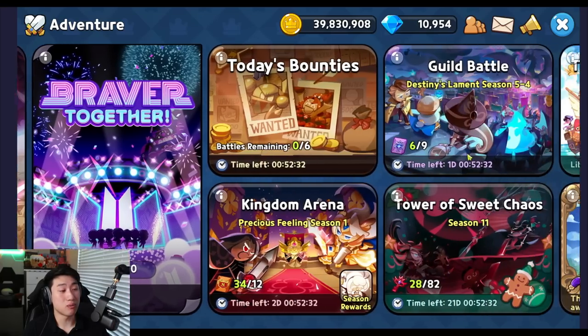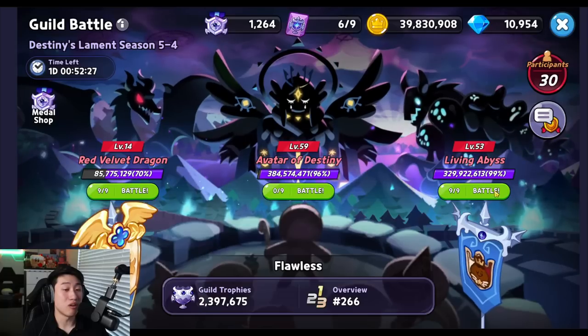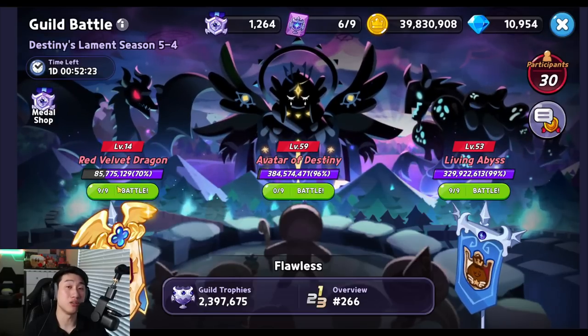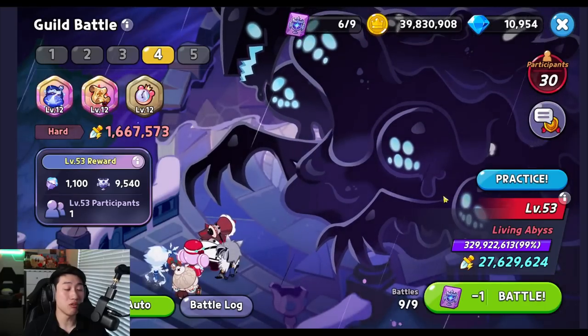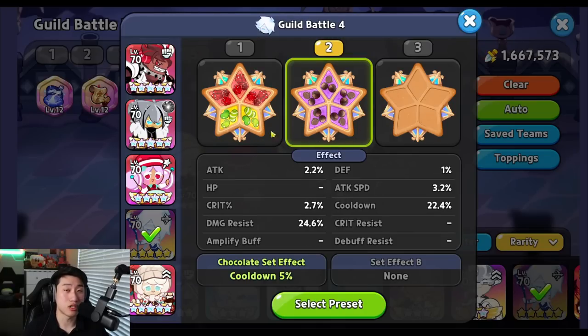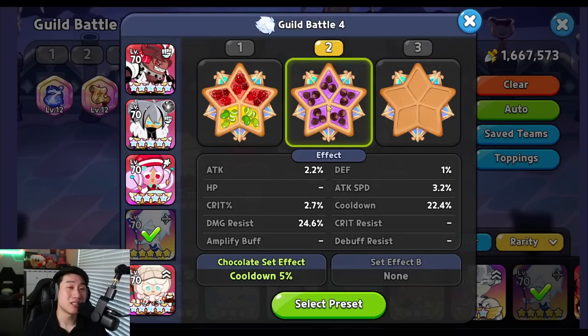For the Guild Boss Battle, there are different teams right now, especially in the Living Abyss and the Red Velvet Dragon. For the Red Velvet Dragon, you're probably going to use full Solid Almond because you want to survive the Damage Reflection as much as possible. For the Living Abyss, there are different builds — full Searing Raspberry, three Searing Raspberry with two Juicy Apple Jelly, or Full Swift Chocolate — depending on what topping sets you have. But from testing, Full Swift Chocolate is going to be the better option in the majority of cases.